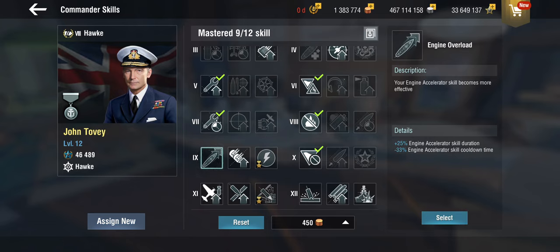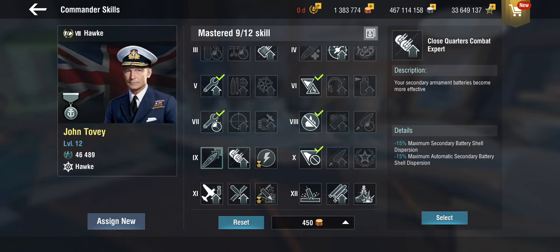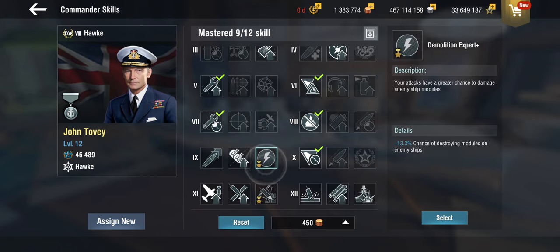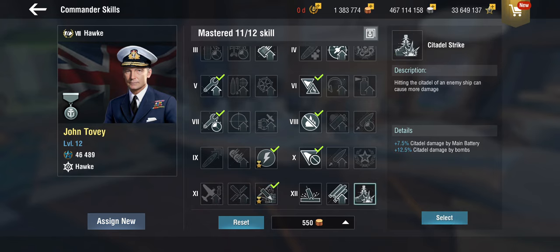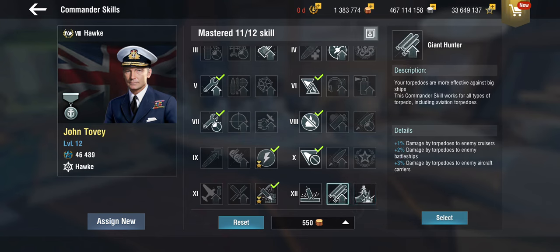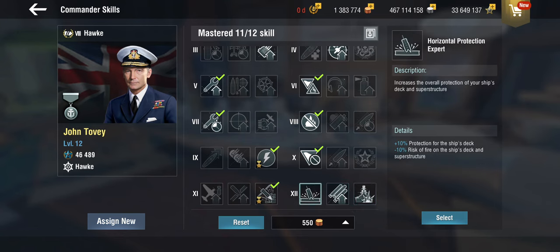We're also going compartment maintenance, since we don't need master reloader from the battleship side. There's a bit of a choice between engine overload, close quarters combat, or demo expert. Because it's Tovi, I'm going with demo expert — it's one of his epic skills — plus the APCS+. I generally don't take Citadel Strike since the extra damage numbers aren't that large, and with the small number of torpedoes Giant Hunter probably isn't worth it either. So I'll buff the deck plating slightly.